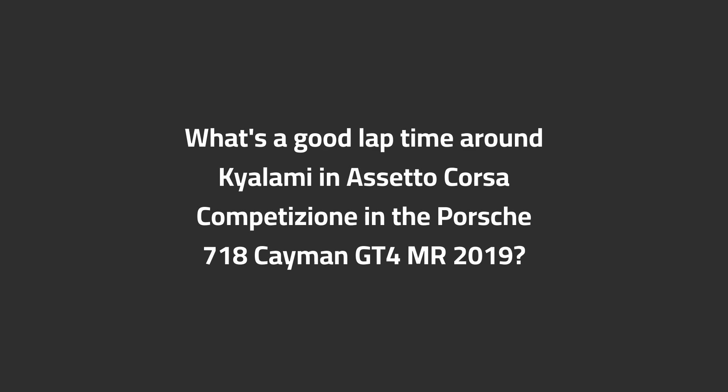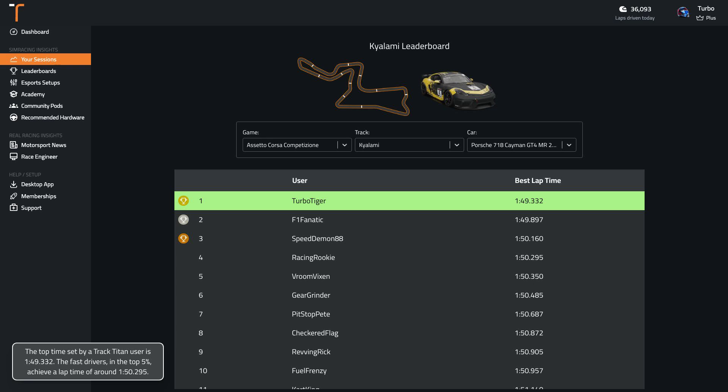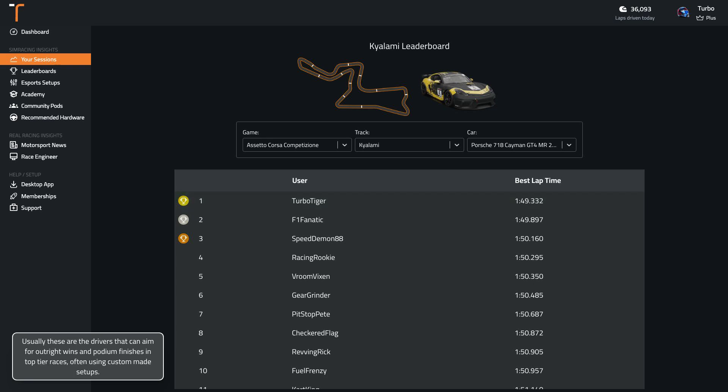What's a good lap time around Kyalami in ACC in the Porsche 718 Cayman GT4 MR 2019? The top time set by a Track Titan user is 1:49.3. The fast drivers in the top 5% achieve a lap time of around 1:50.3. Usually these are the drivers that can aim for outright wins and podium finishes in top-tier races, often using custom-made setups.